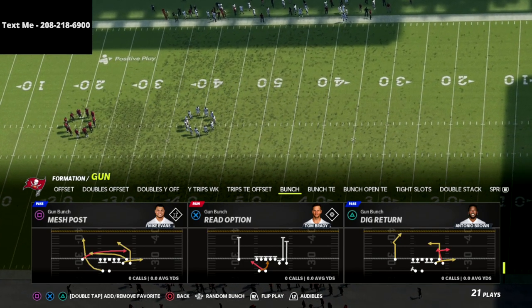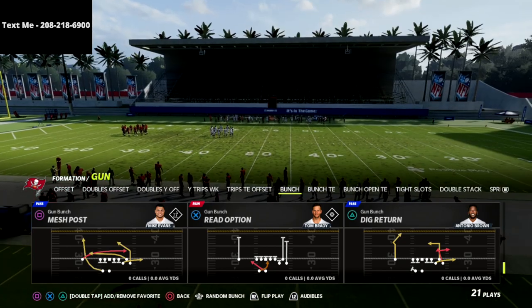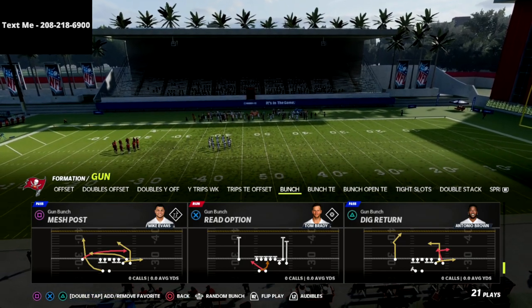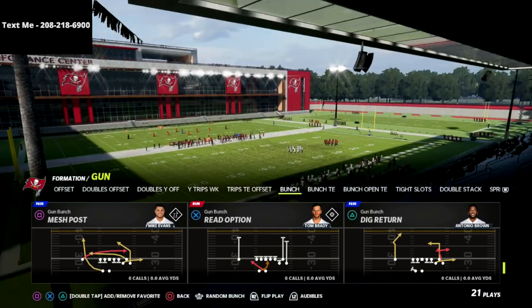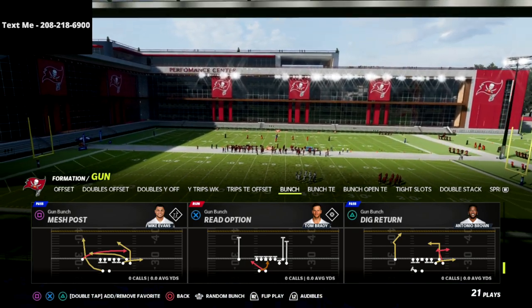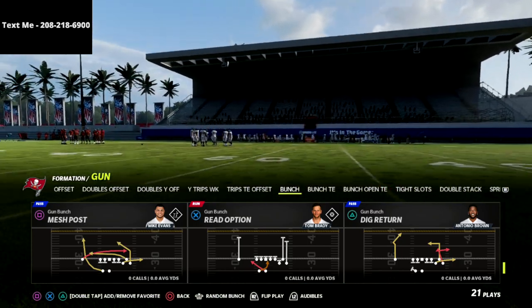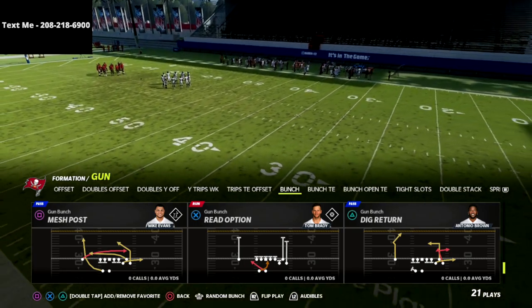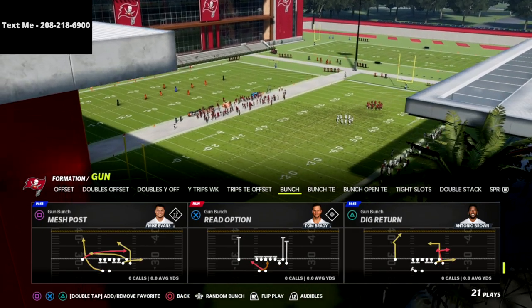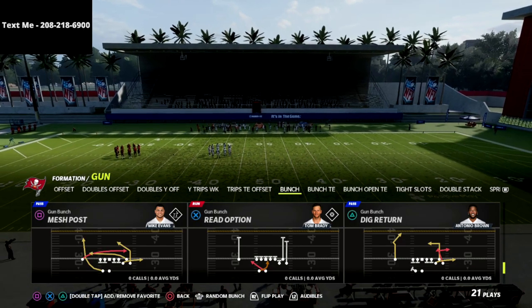If you're new to the channel, we have a way that you can get Madden 22 offensive and defensive guides completely for free throughout the course of the Madden 22 season. All you have to do is sign up for our text message membership — it's completely free. Just pull out your cell phone and text the word Madden to 208-218-6900. That number is in the top left corner of your screen. We release new offensive and defensive guides every single week, so you're going to get a ton of schemes completely for free.